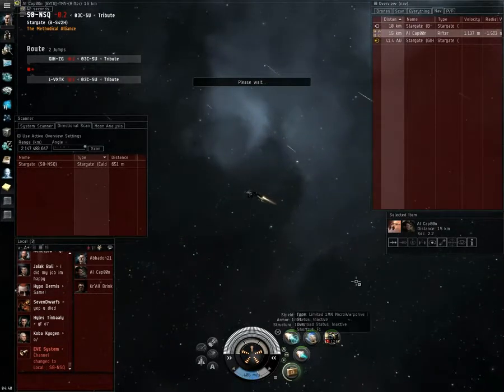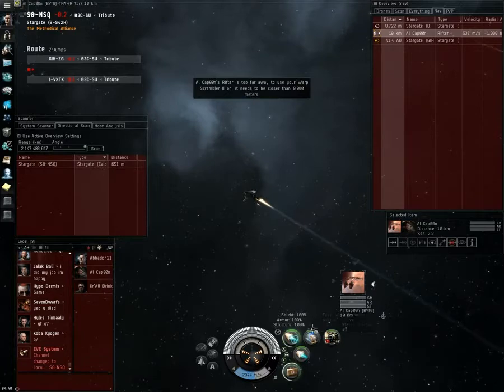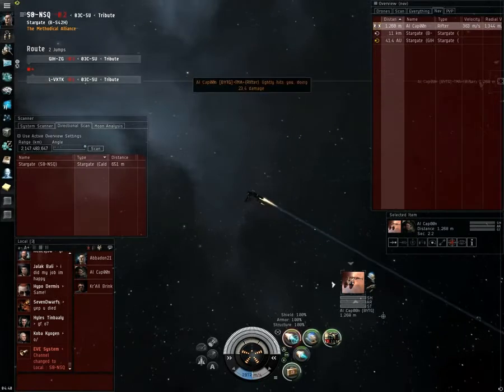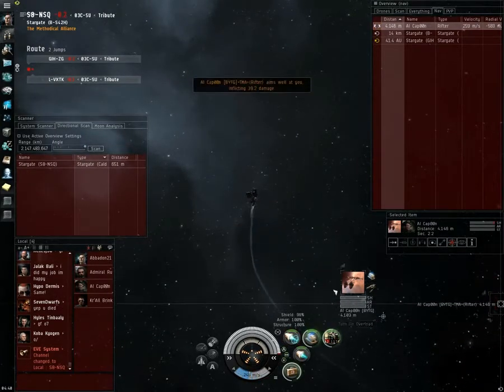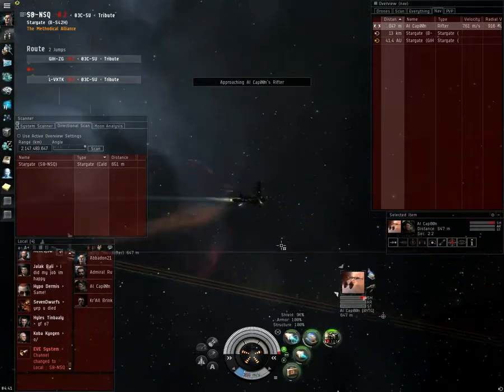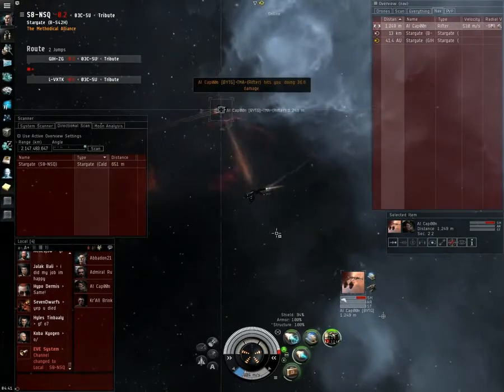Second best option — better to get a kill than nothing. I run at the Rifter; he's running at me too. You can see by the radial velocity there, we're both wanting each other. Keep in mind that the Firetail is basically just a better Rifter. In most cases, Firetail versus Rifter, even a good Rifter pilot is going to lose. In this case, it was a really easy fight.